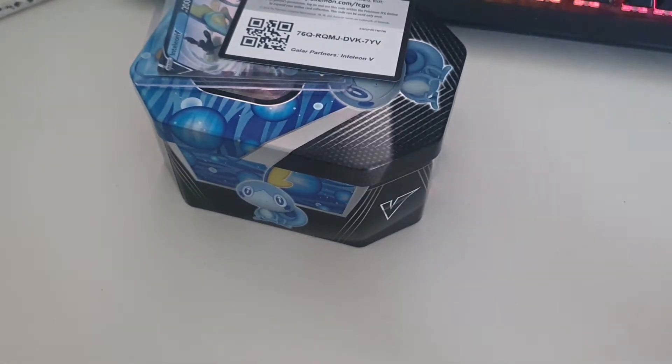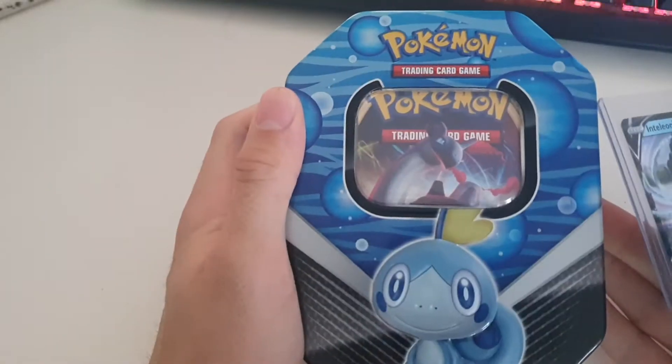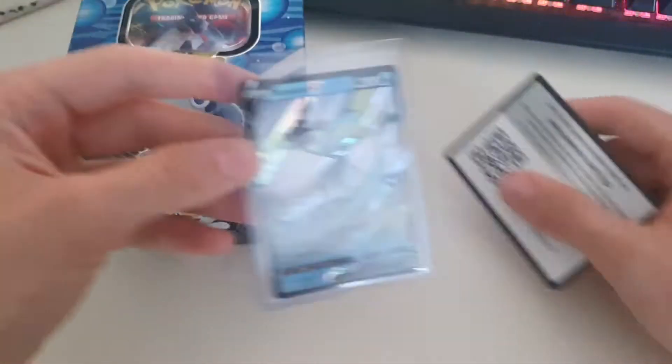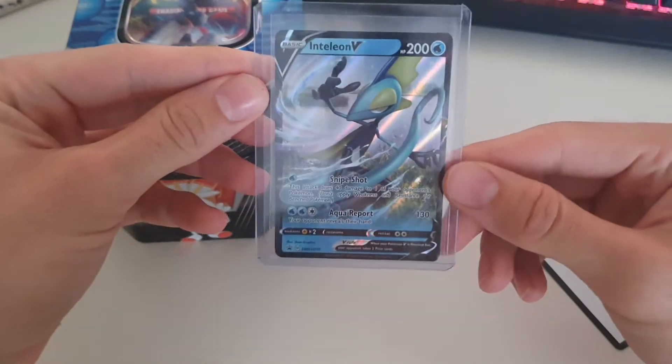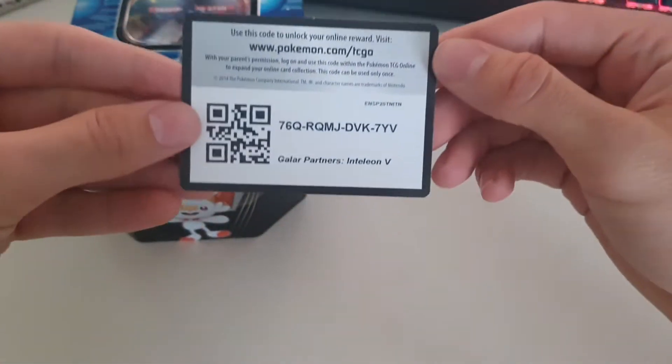What is up guys, welcome back to another video. Today we are going to be opening up this Sobble tin from the Sword and Shield collection. I've already opened it up earlier just to put the nice promo card in a protective sleeve to keep it in good condition. Here is the promo card for the tin.